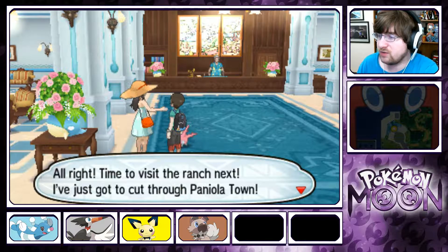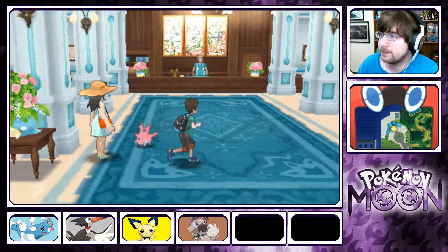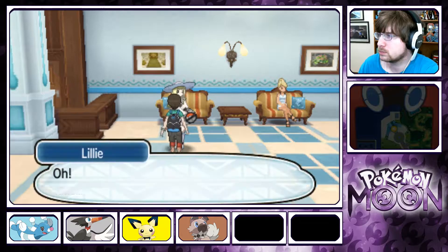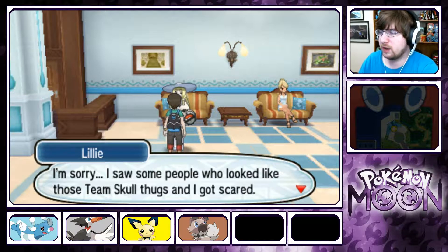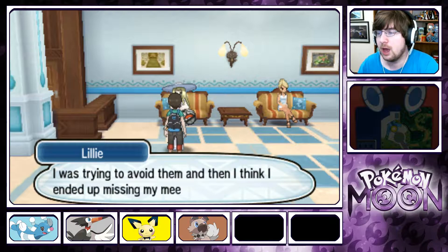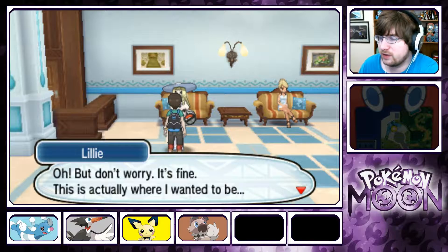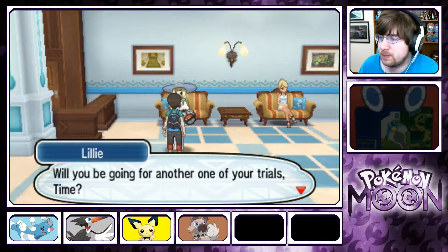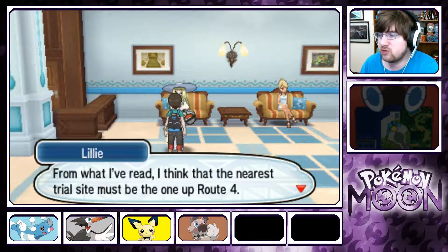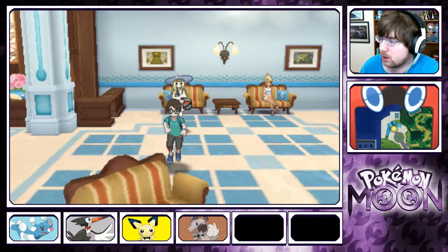Time to visit the ranch next — I've just got to cut through Paniola Town. I saw some people who looked like Team Skull thugs and I got scared. I was trying to avoid them and ended up missing my meeting. Oh, but don't worry, this is actually where I wanted to be. Will you be going for another trial? From what I've read, the nearest trial site must be up on Route 4.